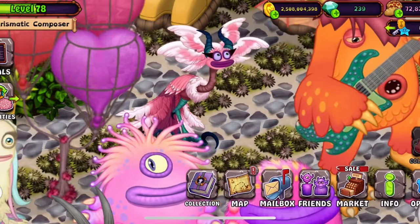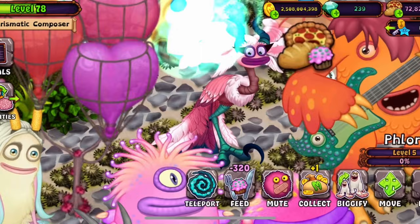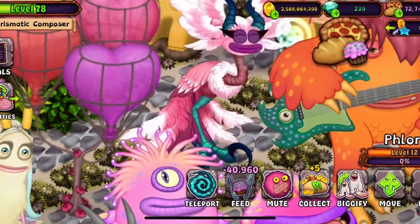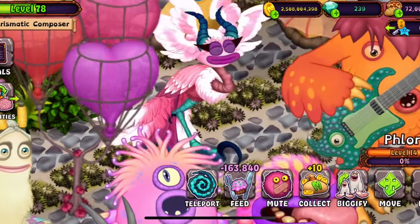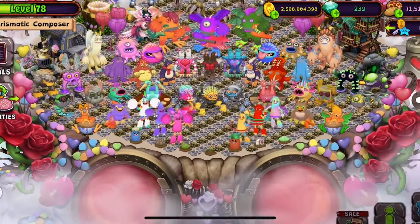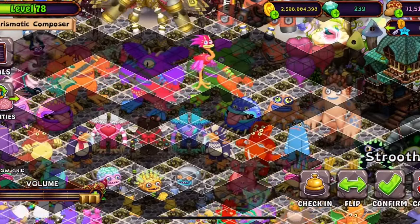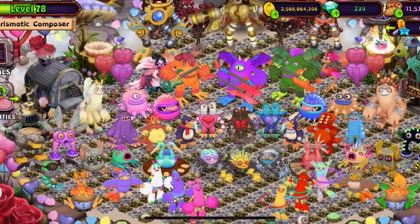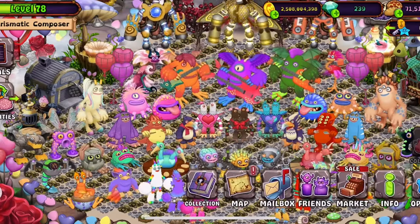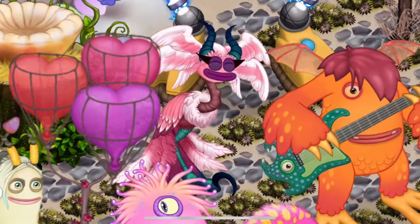Whoa, there he is — look at him! Let's feed him up. There you go, Epic Yostrich. I think I will put regular Yostrich up here as well. I do have Ray Yostrich but he's gone now, as you can see — I put him on Middle Island. There's the animation, it looks so cool.